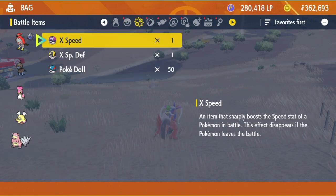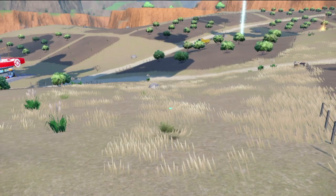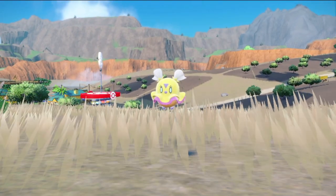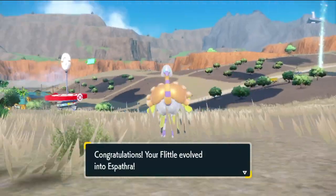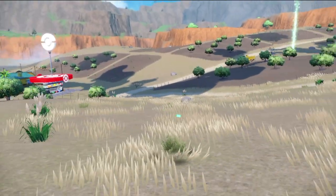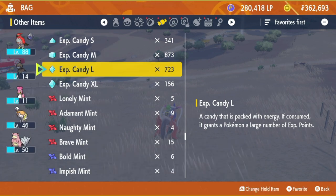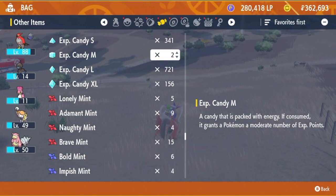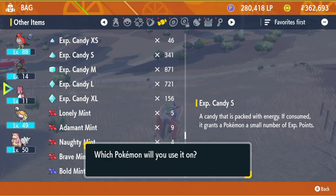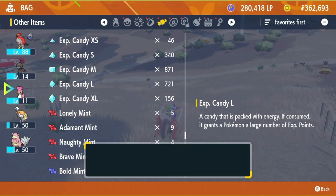Slowbro is at level 50. Now I'll level up Spidops — or Espathra rather. It's going to evolve too — Flittle into Espathra. It's like a chick turning into a big Lady Gaga ostrich. Lumina Crash, that's the move right there. I use some XL Candies and regular Candies to reach level 49, then a couple more to hit 50. Alright, level 50 Espathra. Now I'll get Gastrodon leveled up.